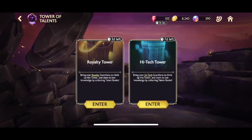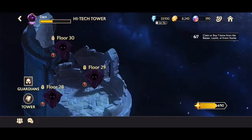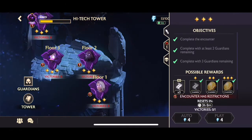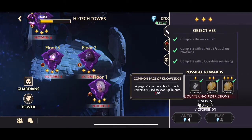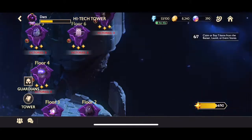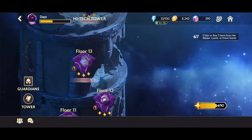There are 30 floors, and each floor gives pages towards a book. On floor one we get the Common Page of Knowledge — once you collect 20 of these pages it creates a book. The Knowledge book is the common one you use when you start leveling up your guardian's talents, and it goes all the way up to the Book of Practice and beyond.